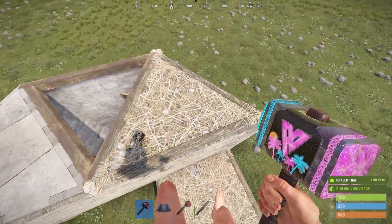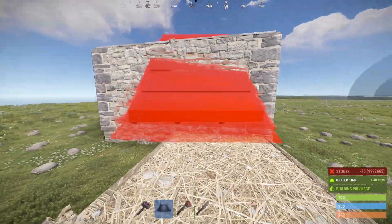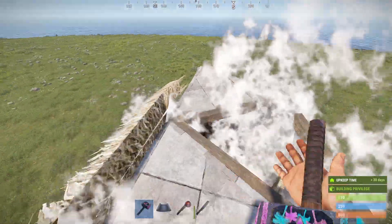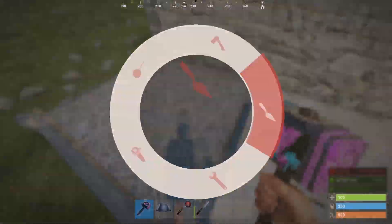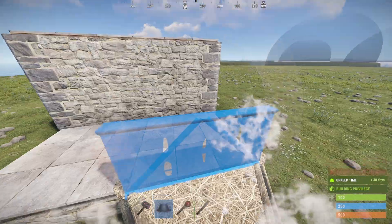If the bunker is working, you should be able to place a second roof inside of the frame, and to open it up you should just be able to place one roof. Now place two squares and upgrade them both to stone — it's important to do that first because once you do one of them you can't place the second one.